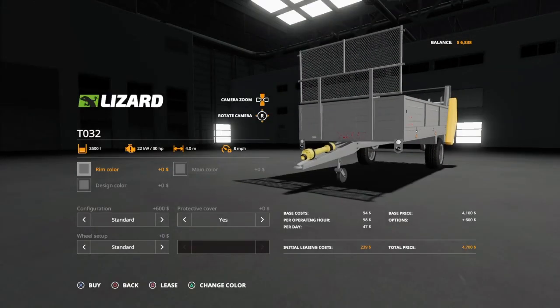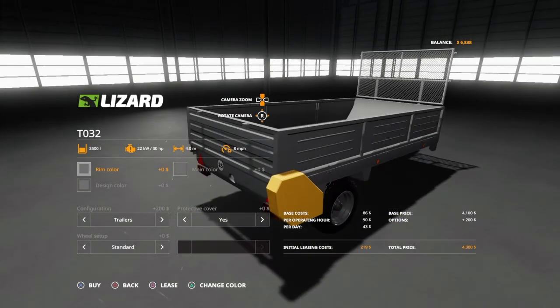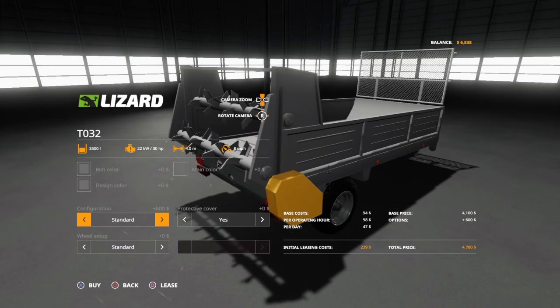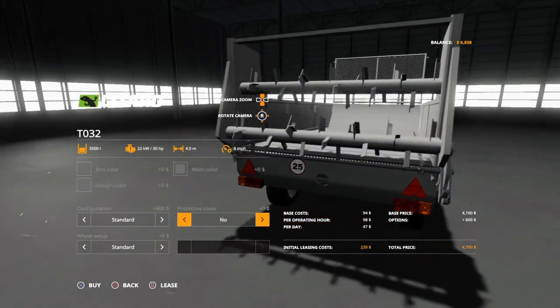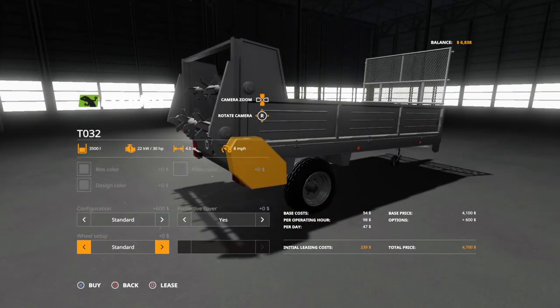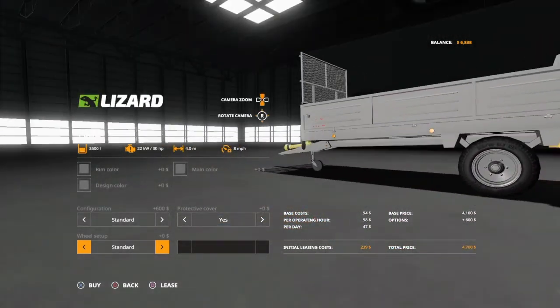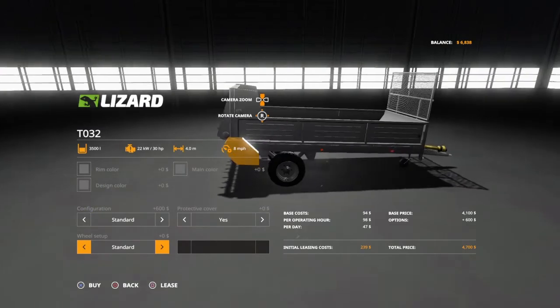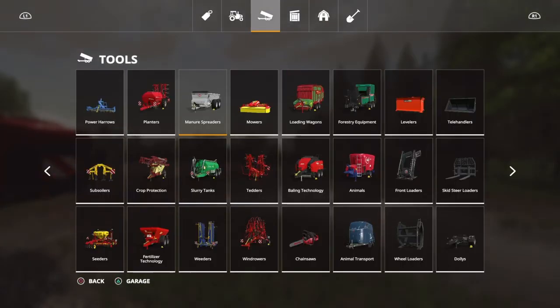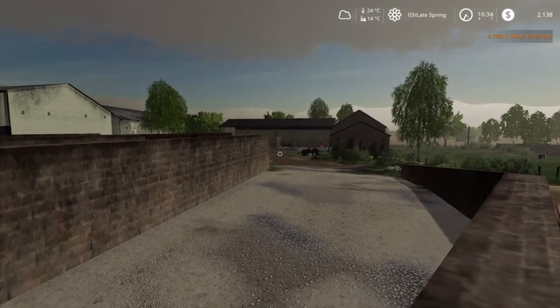Here we go — going to the store. Looking at trailers — manure spreader with protective cover. It only holds 3,500 but for 4,700 I'll take that all day. So let's do that — we've bought it. Now we're going to sell our small trailer to offset the cost.